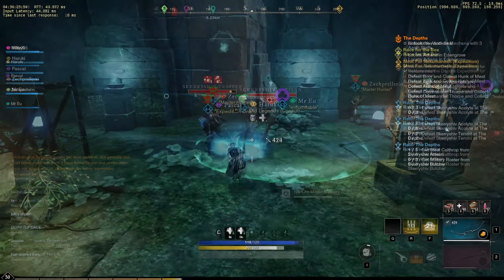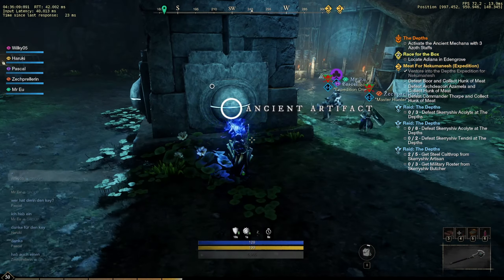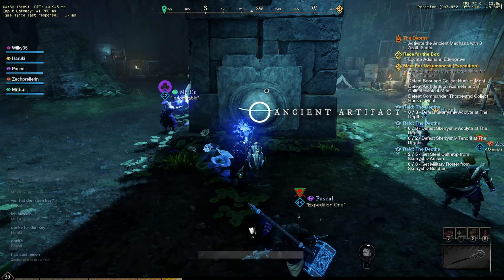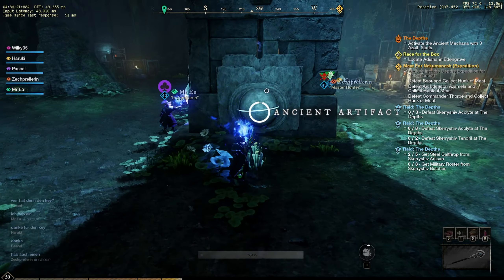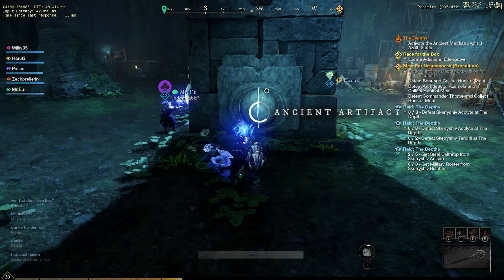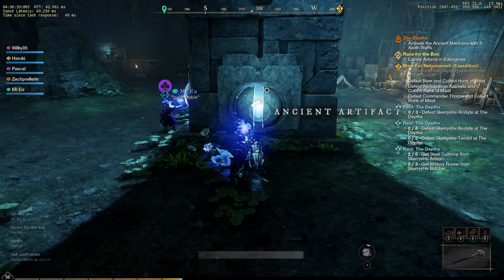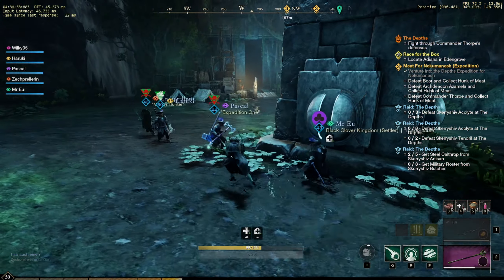Once you rotate back upwards to the main entry, you have a stage in the center where you need three people using their azoth staffs to trigger the next mechanic. It's written in the quest line so it's not a secret, but it's different from prior dungeons where only one person had to do something. Once three people charge their azoth staffs, a circle starts going down and you can progress through the dungeon.